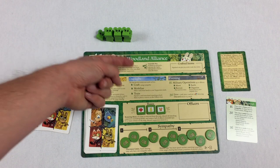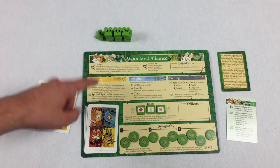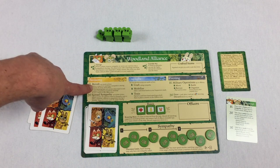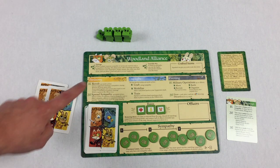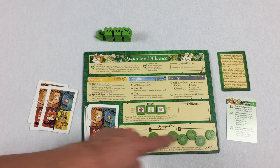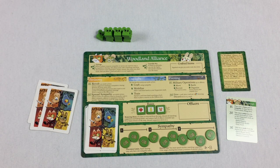Let's skip the birdsong phase for just a second. As a quick summary: on the birdsong phase you'll have a chance to have a revolution, which will wipe out enemies, and you'll also have a chance to spread sympathy by spending cards to put sympathy tokens on the board. Let's talk about the daylight phase.